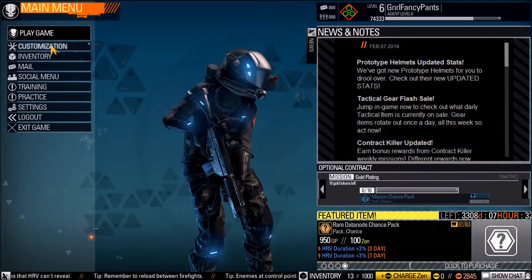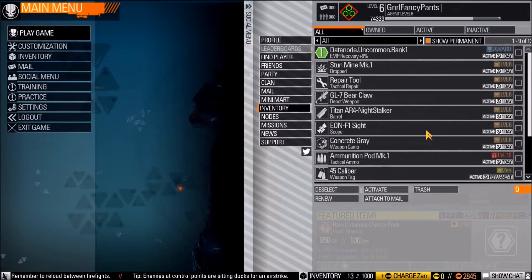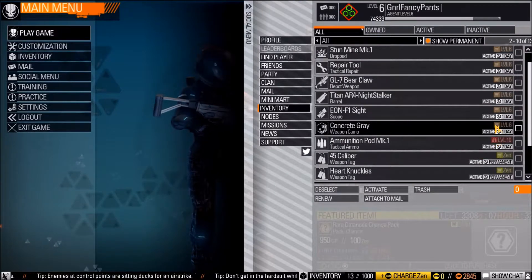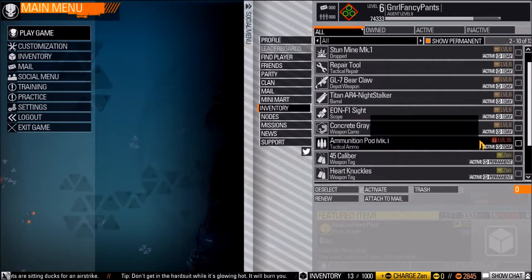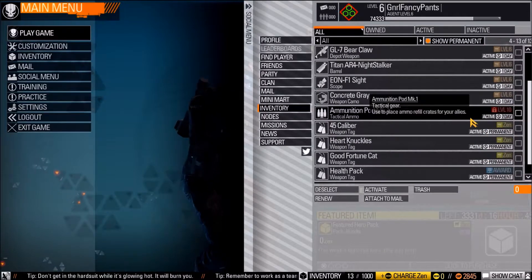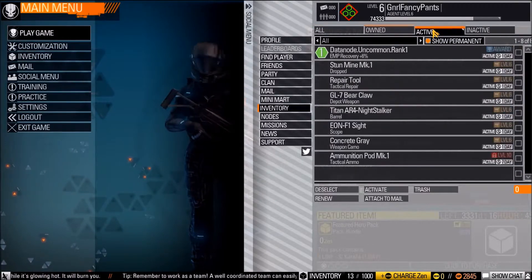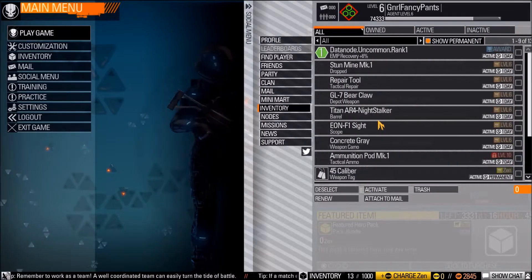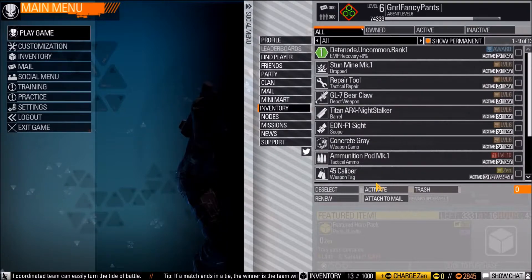Then you have your inventory — I have quite a bit of stuff. This is just where all the stuff you've collected is held. It tells you how long it will last, so like my scope sight is for a day, other stuff is permanent, and other things I can't even use because I'm not quite that level yet. You have to activate items in your inventory to make sure you're actually using what you have.